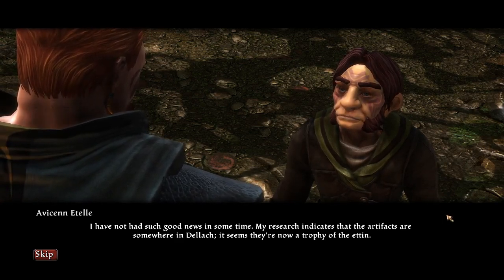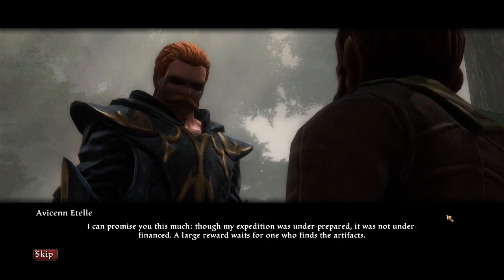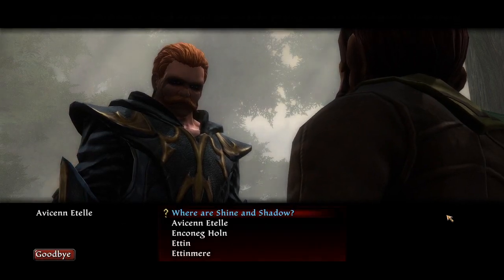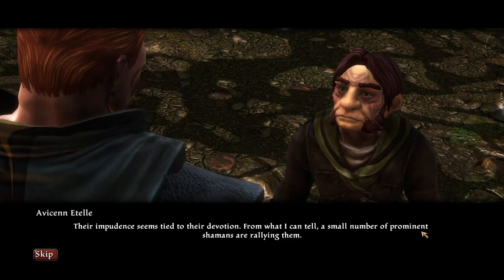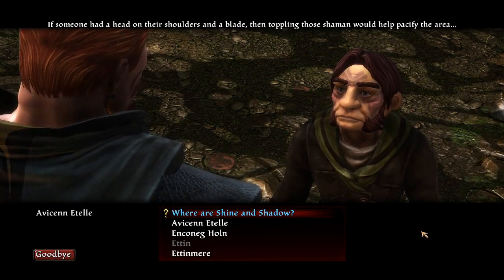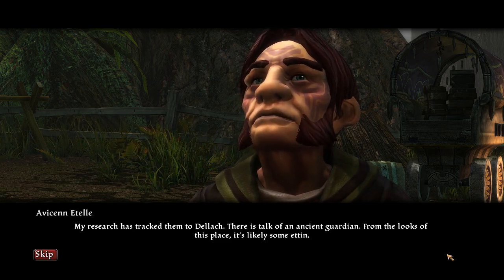The Templars feel it best to place such items under their guard. But the Etin have hit us hard, and the artifacts are guarded in Delac by an ancient, powerful shaman of their kind. I'll try to recover them, I guess. My research indicates that the artifacts are somewhere in Delac — it seems they're now a trophy of the Etin. A large reward waits for one who finds the artifacts. A small number of prominent shamans are rallying the Etin — toppling those shamans would help pacify the area. The artifacts are somewhere in Delac, with an ancient guardian.